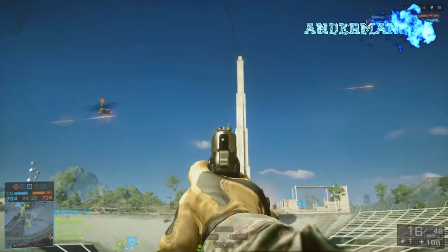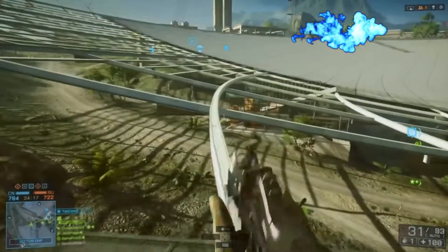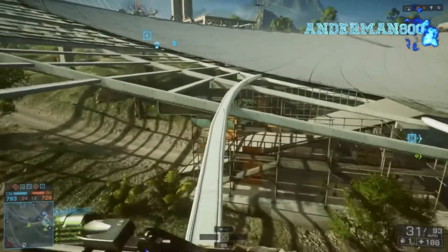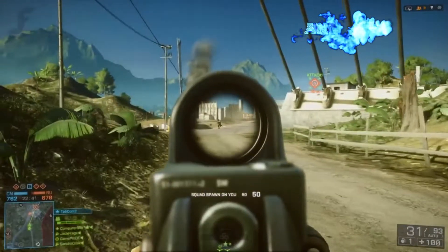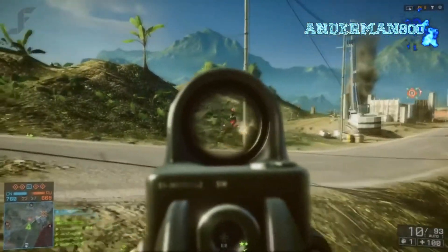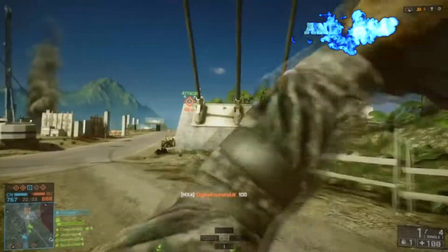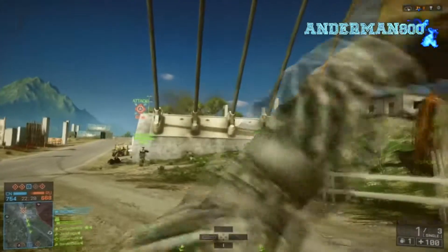Rogue Transmission is centered around the giant observatory dish. The main control point is directly at the center of the large dish, while the remaining control points are based around the edges. That is why I've chosen Rogue Transmission to be my fourth choice in my Battlefield 4 picker map video.